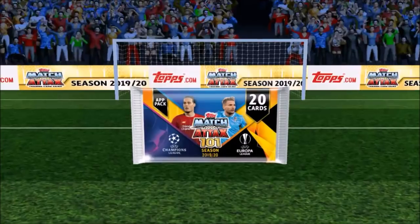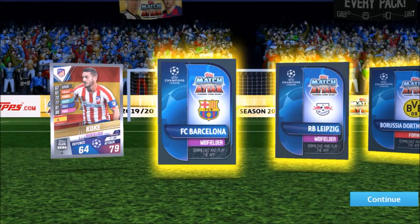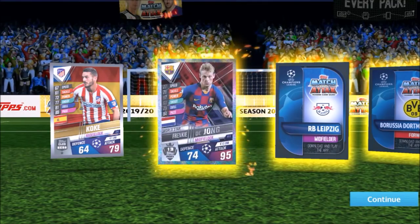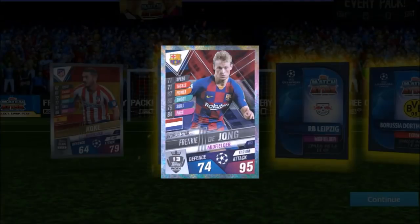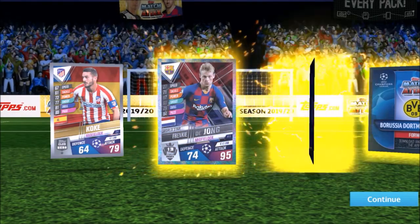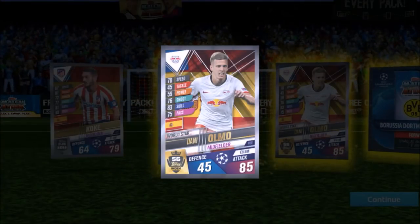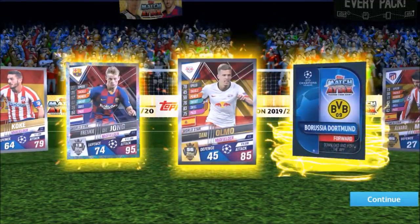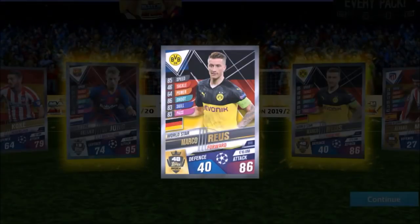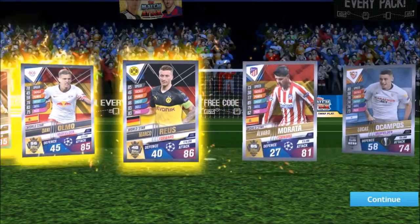Second 101 pack. Going through the inserts first — we have a Koke, and a Barcelona midfielder Busquets — Dion, 95 attack, 12 million. Not too bad, like a limited edition type value. A Leipzig midfielder Ulmo — that's decent. A Dortmund forward Royce — nice, awesome, 10 million for 86. Moving through the pack — Morata, nice.